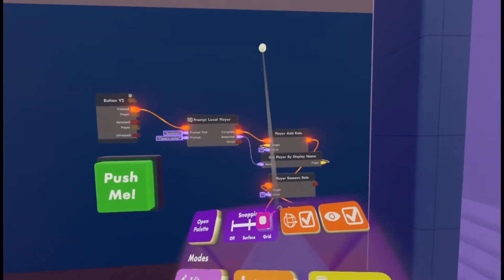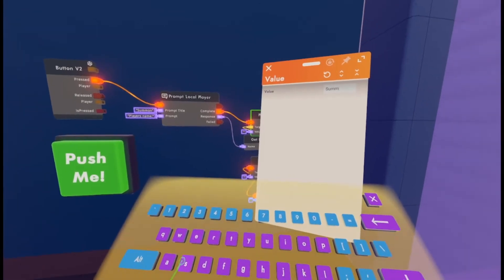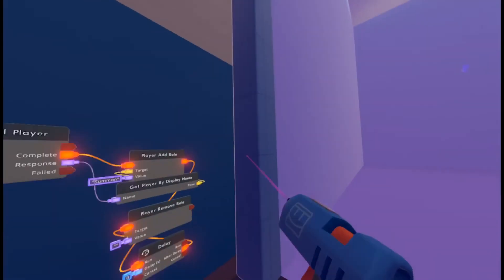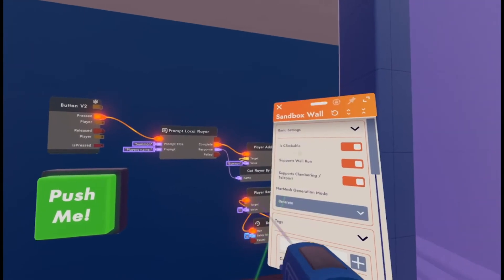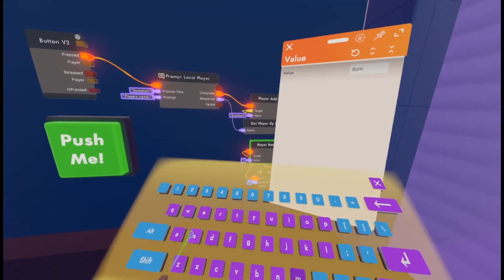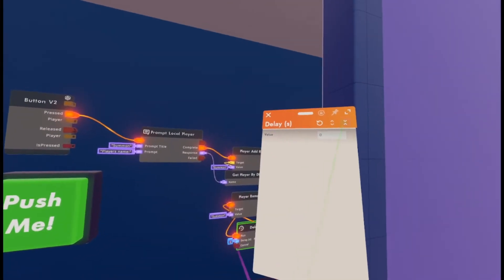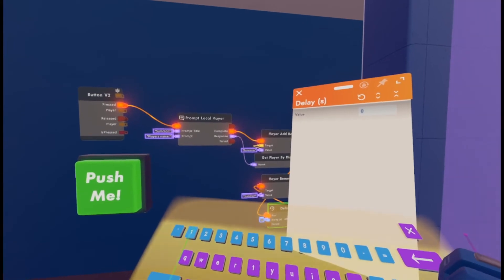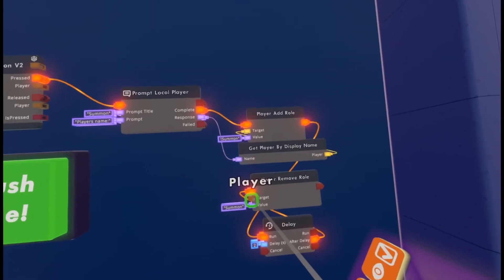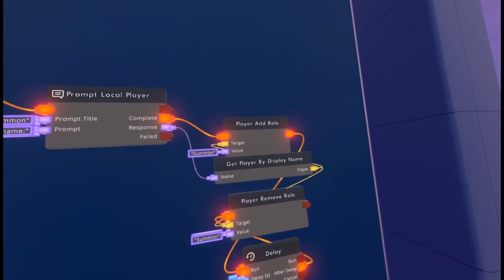Configure the value of the Player Add Role to 'summon' — same name as the roll chip you made earlier. Wire the Player Remove Role also to 'summon'. Set the blue pin on the Delay to 2. Also wire the Player Remove Role's target to the Get Player By Display Name.